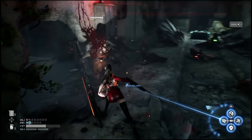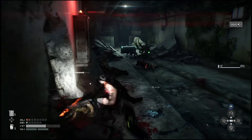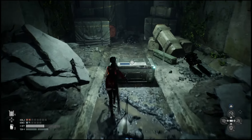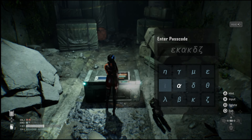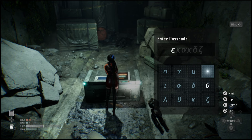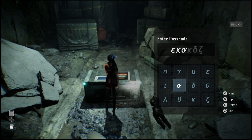Once you guys get back up into this room, like I said, there's gonna be a bunch of enemies so just take them out real quick. Once you guys do this you should be able to get up to the chest, and so long as you inspected everything downstairs you should have the code and you'll be able to enter it in. Hopefully this does help you out and I will catch you guys in the next one.